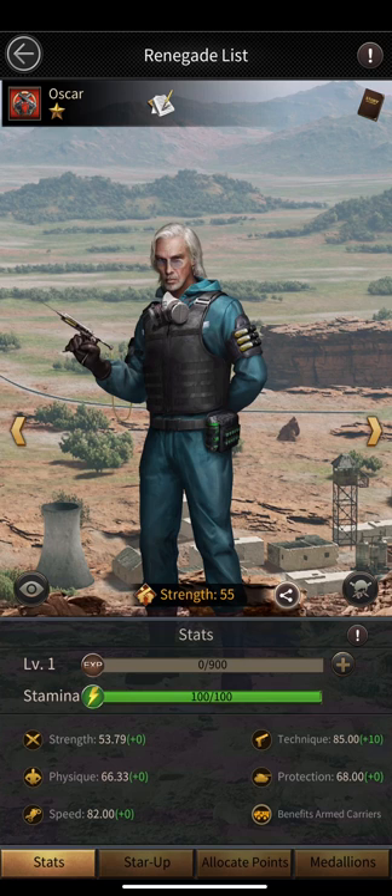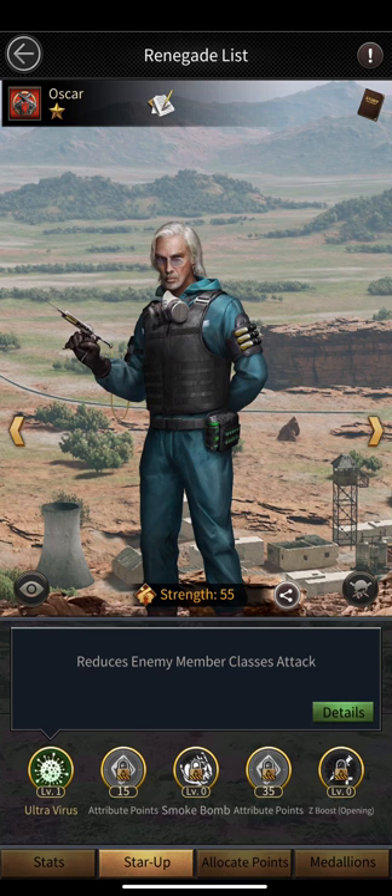Oscar is going to defend very well against Lion Queen-type renegade players who get a lot of kills. So these two renegades can make you a lot stronger — Lion Queen for attacking and Oscar for defense against land-going renegade players. That is what I think about Oscar at this moment.